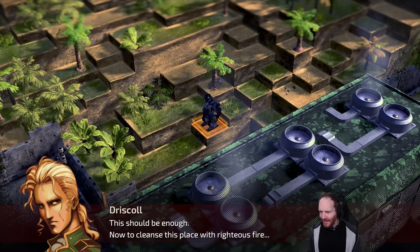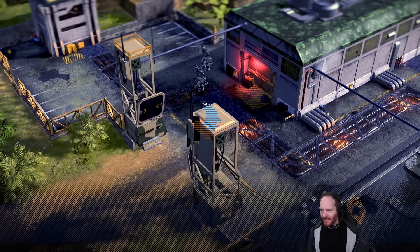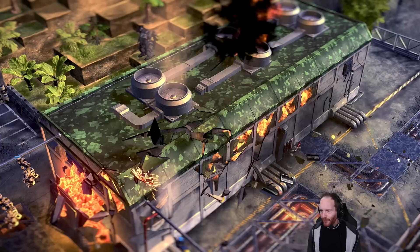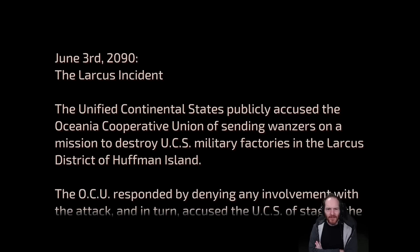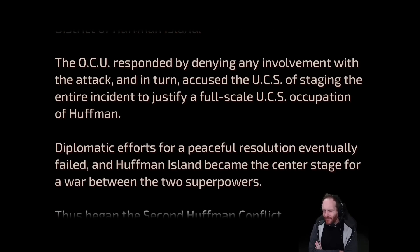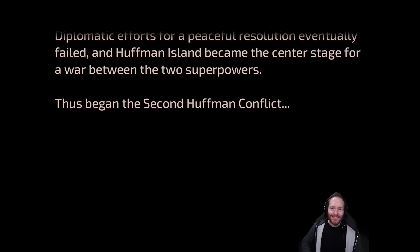Driscoll says this should be enough and declares he'll 'cleanse the place with righteous fire' — that doesn't sound good. He's vaporised the factory! It's caused an incident. Long story short, I think I've started a new war — the second Huffman conflict. A year after the Larkis incident in the Barrandon district of Huffman Island. Did I start a war, go on the run, and now I've become a mech gladiator? That's some badass Mad Max action.